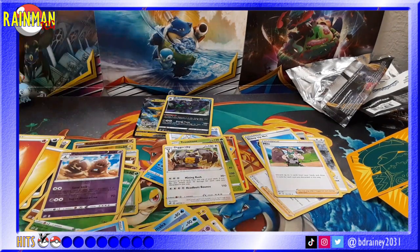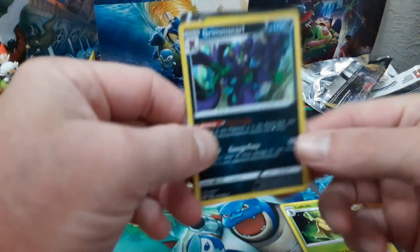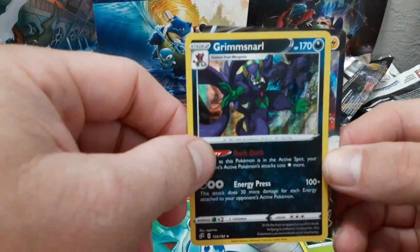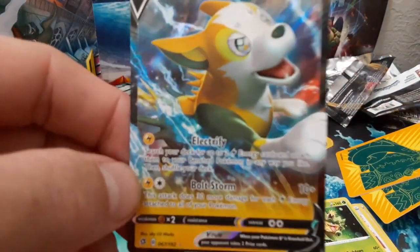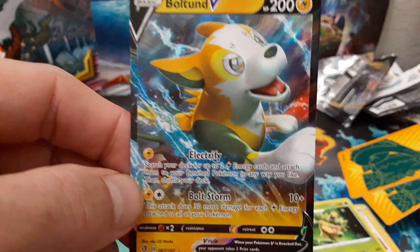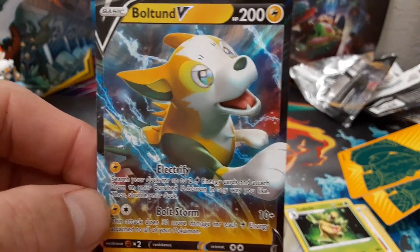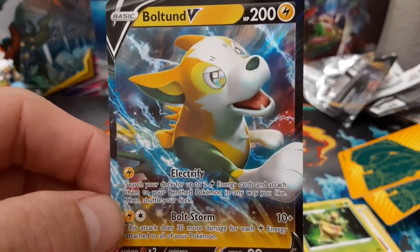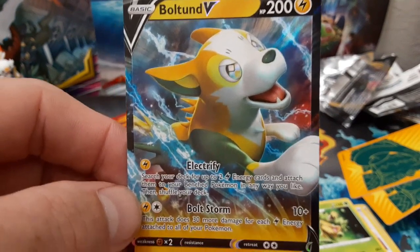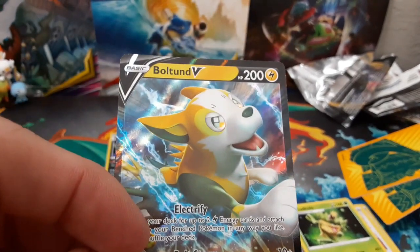Alrighty - let's come back with the recap. We got Grimmsnarl hollow rare, and we got the Boltund V card. Bolt Storm does 30 more damage for each electric energy attached to all your Pokemon. If you're using a Pikarom deck, this is going to be a dangerous card - especially since his first attack lets him put two energy on any benched Pokemon. Let's get the binder and see what we need to put inside.